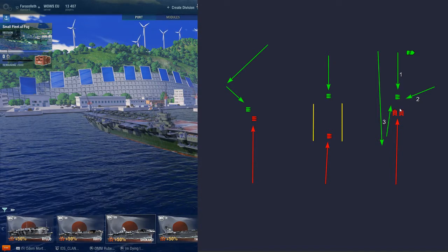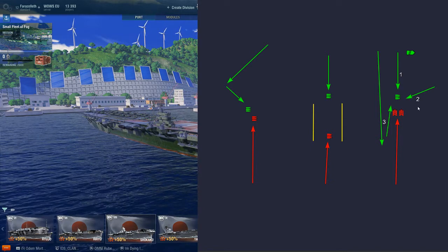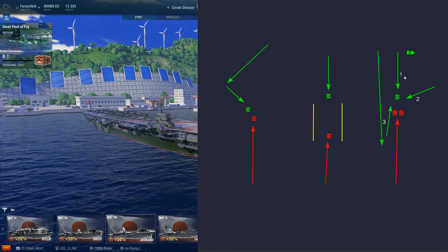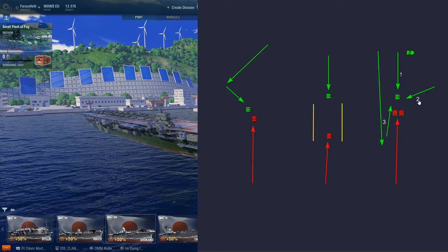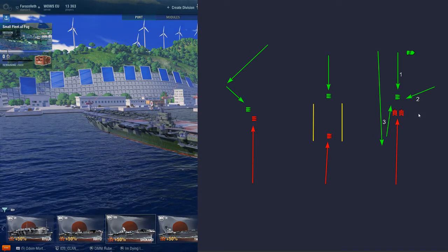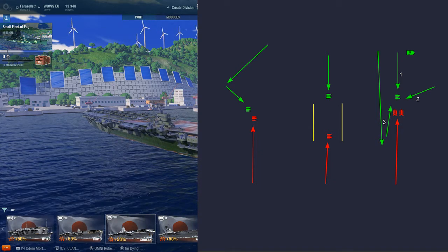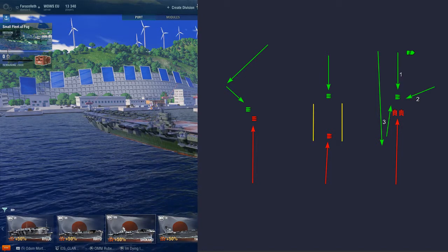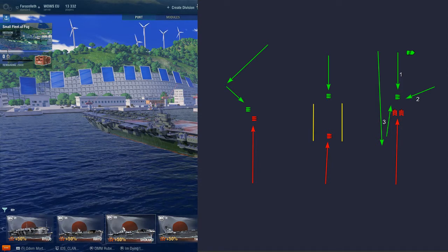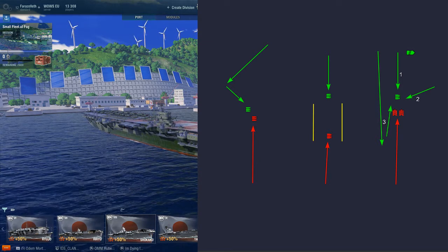That applies to any plane — fighters, torpedo bombers, dive bombers. Hitting from behind in a full barrage will kill them, and you can even wipe full waves even when your fighter wave isn't at full strength. Important note: Japanese fighters have two full barrages and then one small clip left. If you miss the first barrage, it's not over — you can still hold them back. But once you're down to two bars of ammo or less, it's time to think about how to get your fighter back to re-arm without letting your ship suffer.